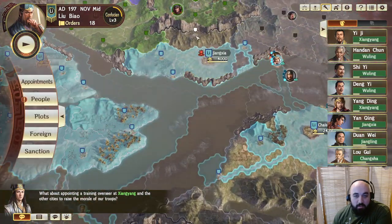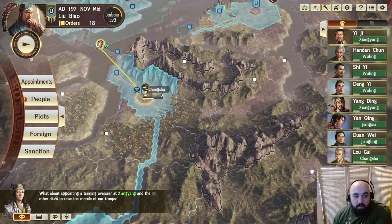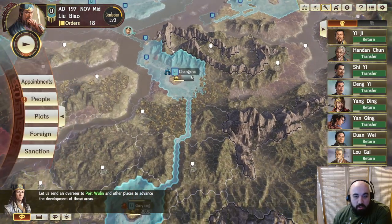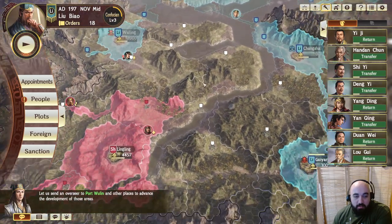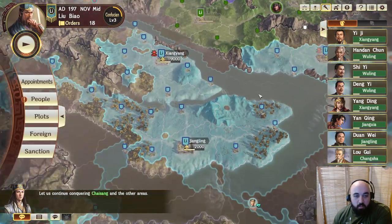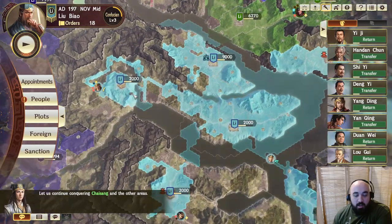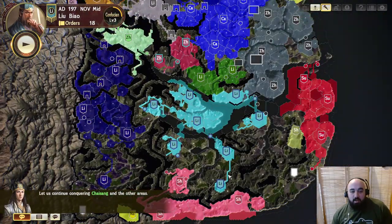We want to cut this guy's supply line, so we'll advance here and wait — this ought to cut the supply line without tangling too much. This is all we want right now; we're just trying to stay alive. Hopefully Liu Bei — the guy in green — does not attack us, his kinsmen. We're going to march out and look to take more territory, conquer the outskirts, and look to bring up the eco and fill in the gaps so we're all one color.